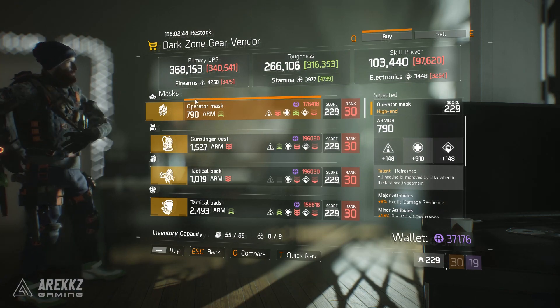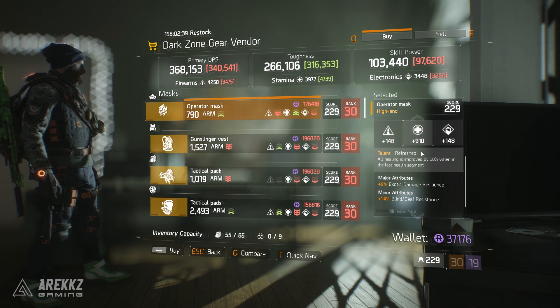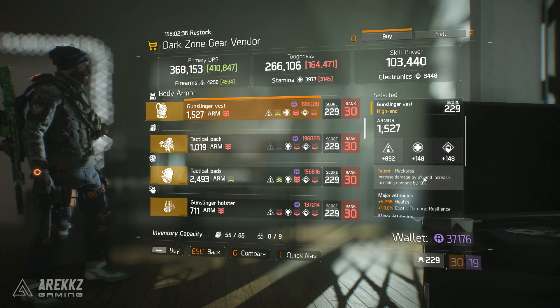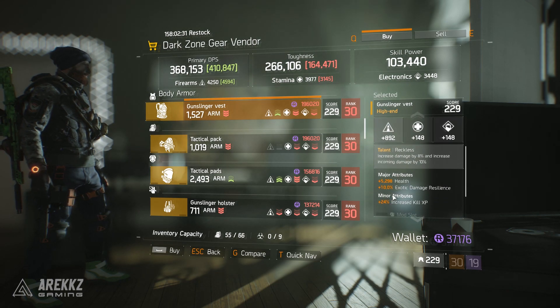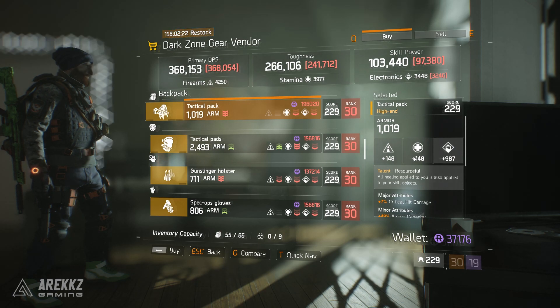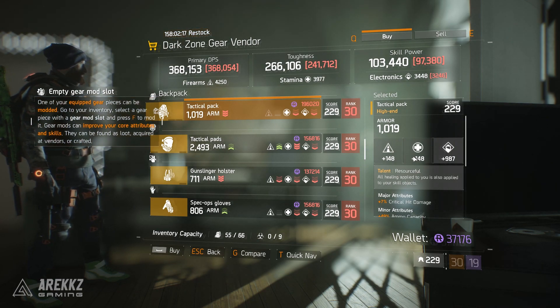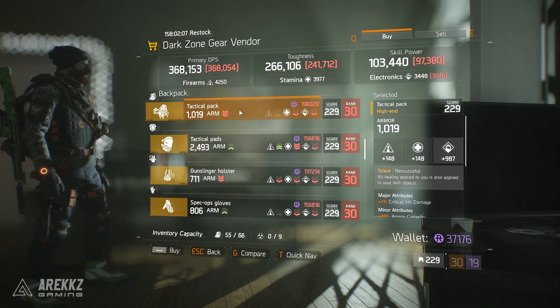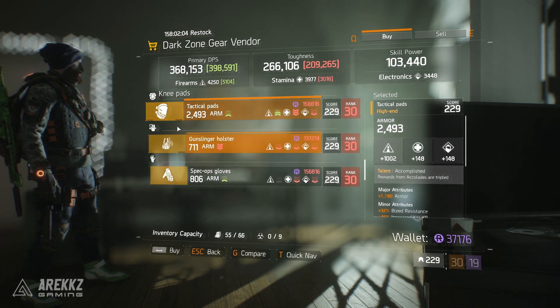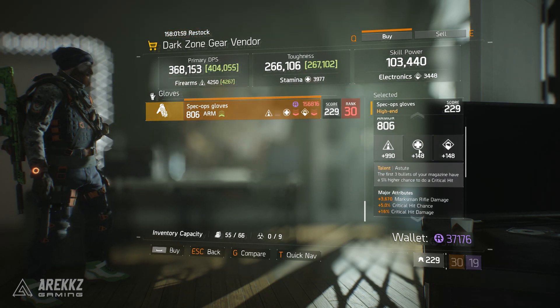First things first, starting off in the dark zone as always with DZO2. You have an operator mask with Refreshed and a dominant role in stamina. You have a gunslinger vest with Reckless on, a dominant role in firearms, plus health, exotic damage resilience, and increased kill XP. You have a tactical pack with Resourceful — really interesting because if you saw my video on the Frontline or defense set you should consider running that with a resourceful backpack to heal your shield. You have tactical knee pads with Accomplished, a gunslinger holster with Nimble, and spec ops gloves with Astute.